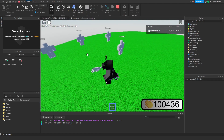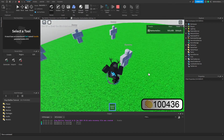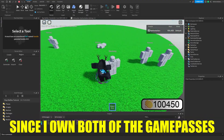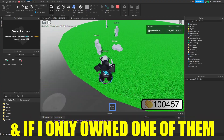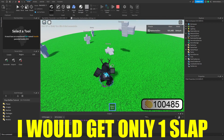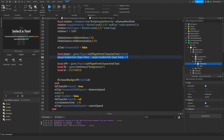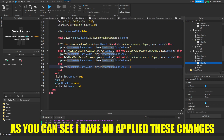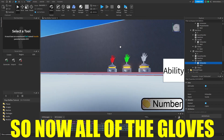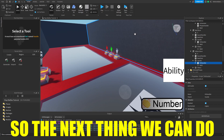Now if I play the game and slap a dummy with the default glove, I have 104,436 slaps and now I have 104,443 — I gained seven slaps since I own both game passes. If I only owned one I'd get either five times or two times slaps, and if I own none I'd get one slap. We just need to apply these changes to all of our gloves. I've now applied them to all scripts, so all gloves are compatible with the game passes.